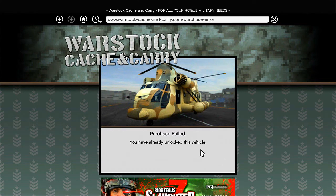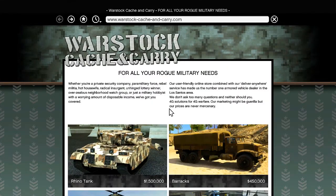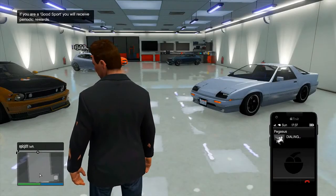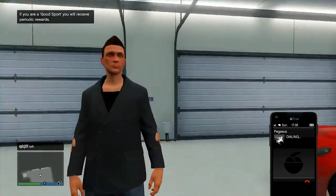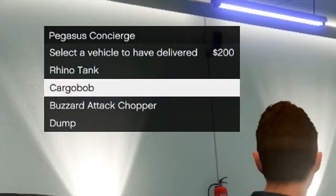From here, simply hit the home button, then go to Travel and Transport, then go down to Warstack Cash and Carry, then click on the Cargobob — and now you are ready to purchase it. As soon as you purchase it, it will be in your Pegasus contact. On my screen it says 'Purchase Failed — You have already unlocked this vehicle' because I recorded this twice and already have the Cargobob as a Pegasus vehicle. If you don't have it yet, it will say 'Purchase Confirmed.' Then simply click Find New Session, and once you spawn in you can ring up Pegasus and call for a Cargobob for around $200.